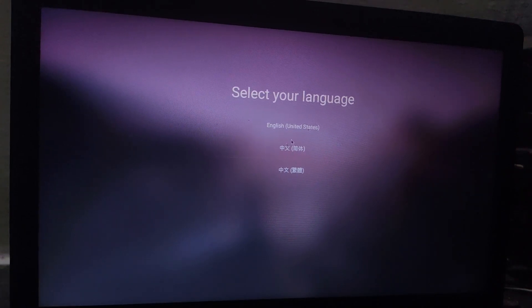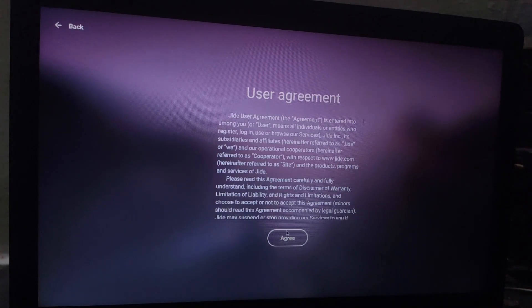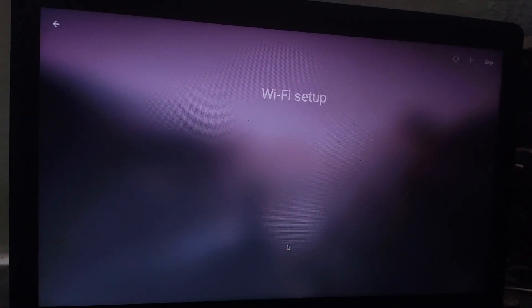Let's do the load. After you set up Android, you will be able to connect the next step. You can connect the Wi-Fi on the Android device.